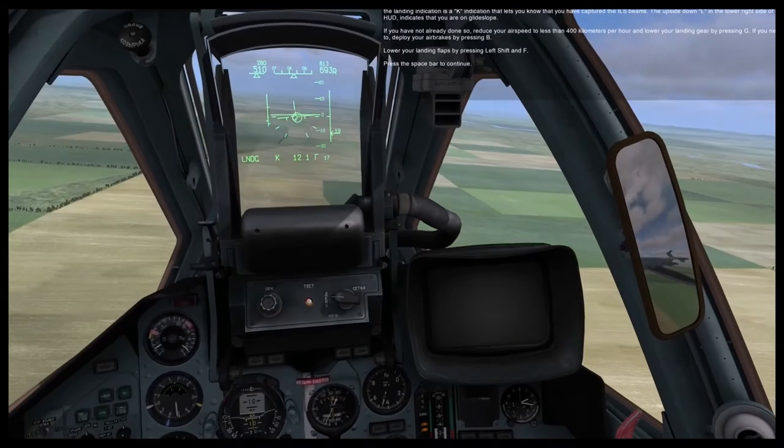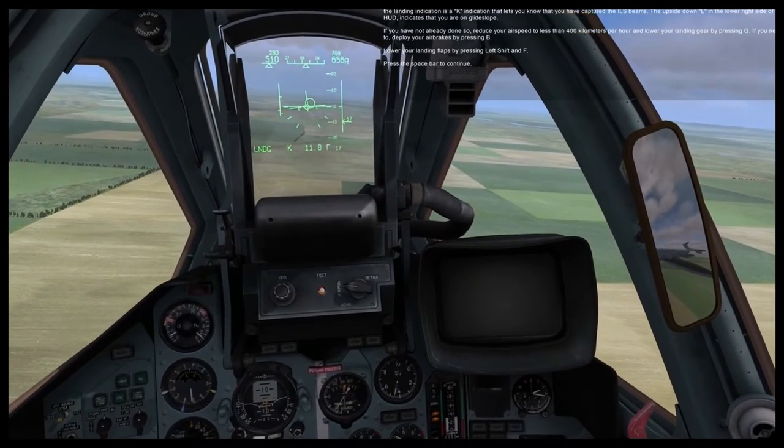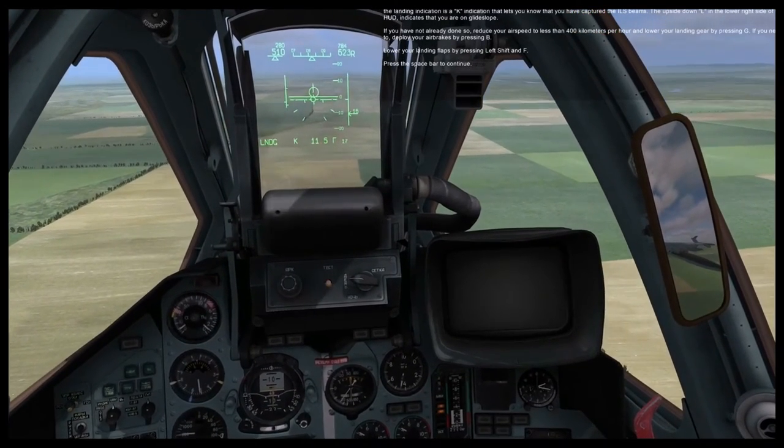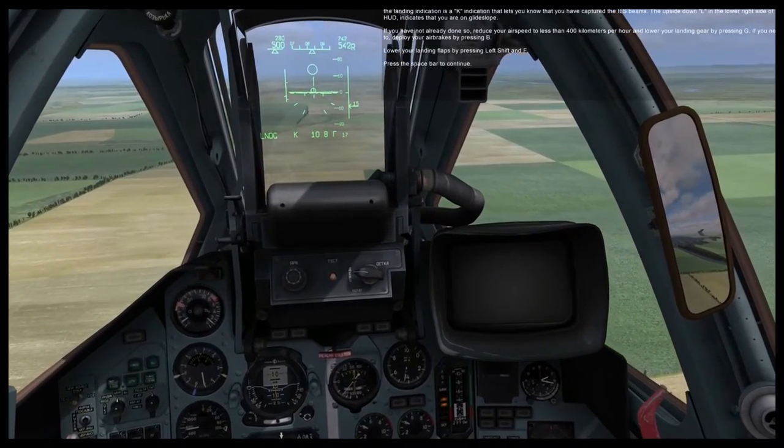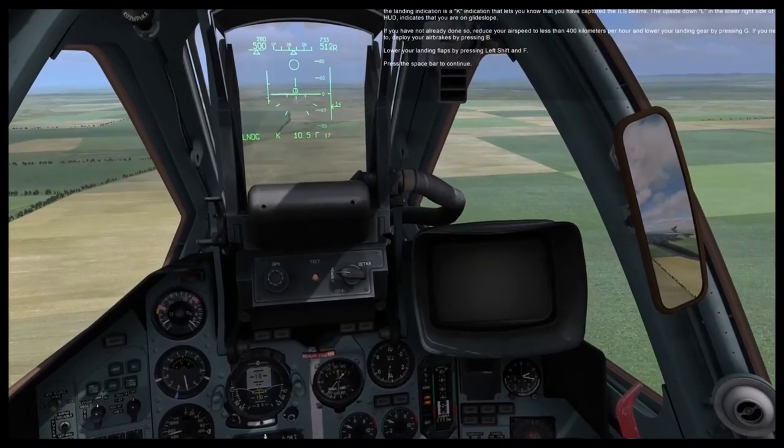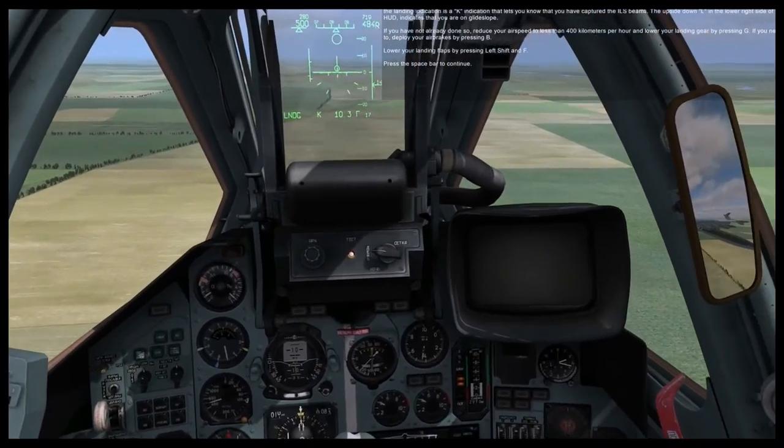If you have not already done so, reduce your airspeed to less than 400 km/h and lower your landing gear by pressing G. If you need to, deploy your air brakes by pressing B. Lower your landing flaps by pressing Left Shift and F.